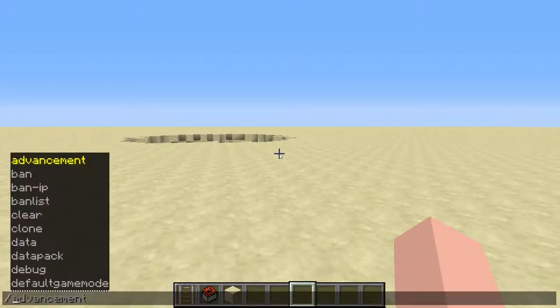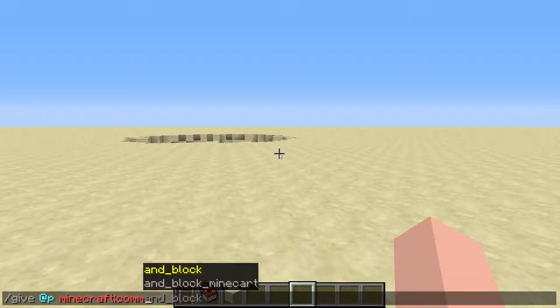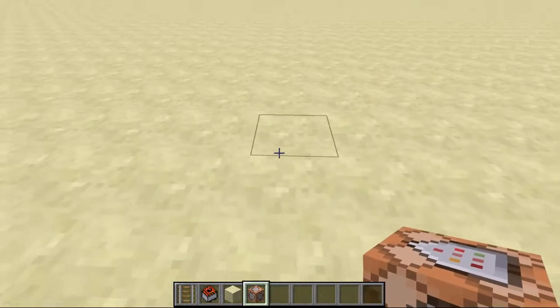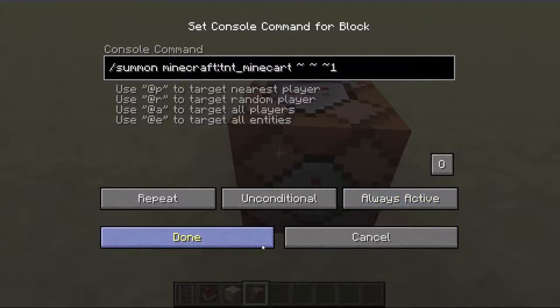What we want to do is type in slash give @p minecraft:comm and then hit tab — it should autocomplete to command block. Then hit enter and you now have a command block in your inventory. Once you have this, place it down and copy and paste the command from the description. The command you need is: slash summon minecraft:tnt_minecart ~ ~ ~ 1. Then change the block mode from impulse to repeat, set it to always active, and hit done.